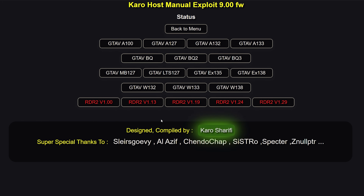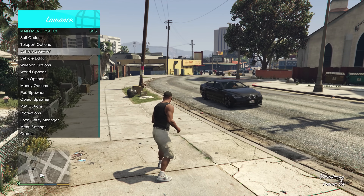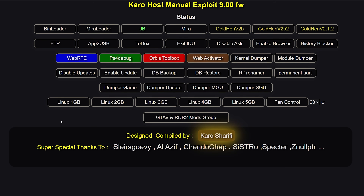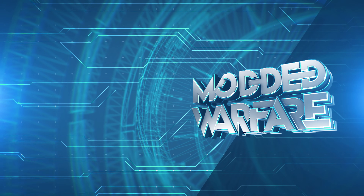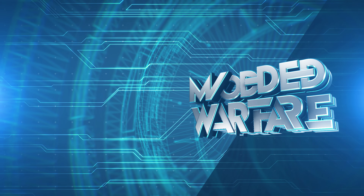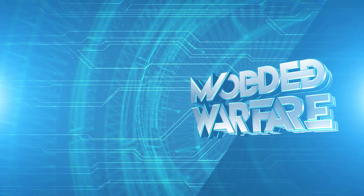Last but not least, you've got the mod menu payloads. There are mod menus for GTA 5 and Red Dead Redemption 2 for different game versions — you just run the payload for your game version, run the game, and you can enable a mod menu. So that's pretty much it — all the payloads covered in the exploit hosts for 9.00. There are some exploit hosts that might have a few more payloads, but those are the main ones you'll find in pretty much most PS4 exploit hosts. Hope you guys enjoyed the video or found the information useful — please leave a like and subscribe, and I'll see you in the next video.